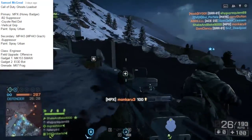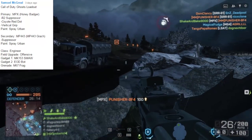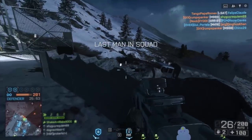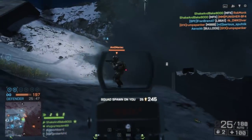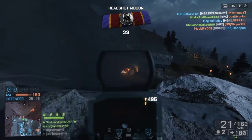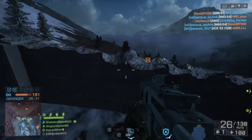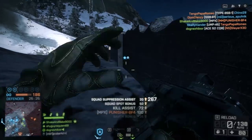This is supposed to be the Ghosts loadout from Call of Duty Ghosts. Class is Engineer, Field Upgrade Offensive, Gadget 1 is the MK153 Small, then we have the EOD Bot and M67 Frag Grenade. Samuel says this is your average Call of Duty Ghost loadout — most COD players have used the Honey Badger at least once. The EOD Bot can even be used like an RCXD from Black Ops. This is a tribute to COD Ghosts since it will slowly disappear with Advanced Warfare taking over.